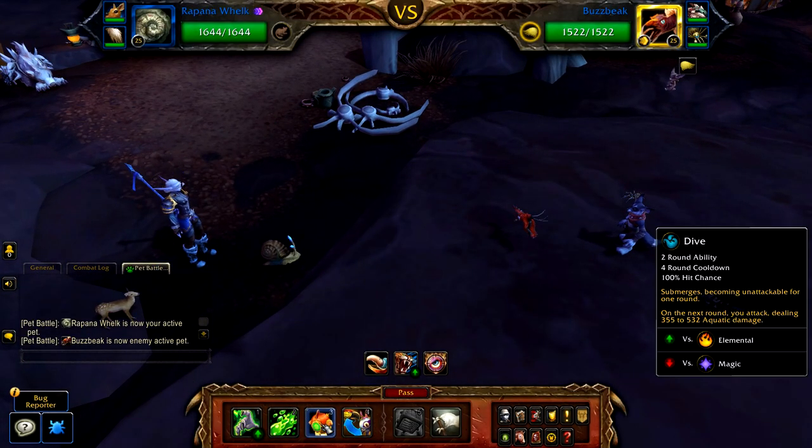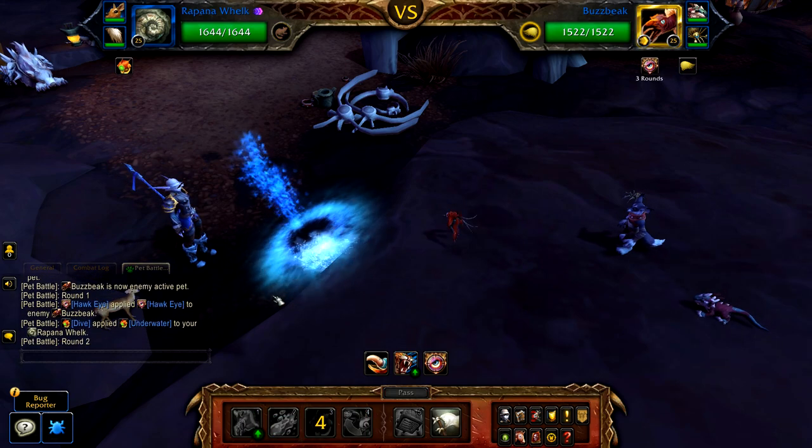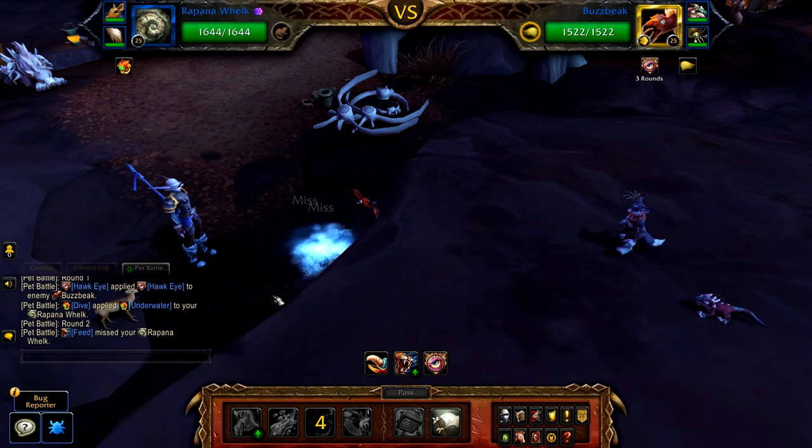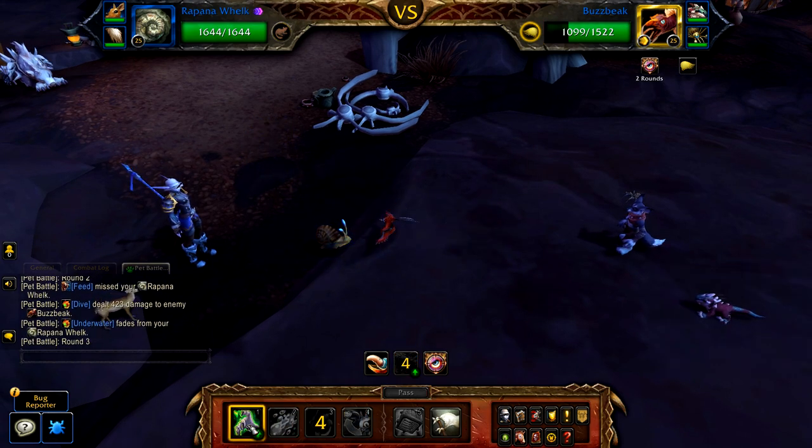Start with your snail and cast dive, then use ooze touch until Buzzbeak is defeated — this should take 3 casts.